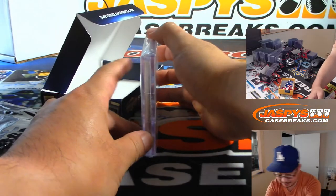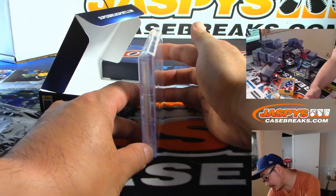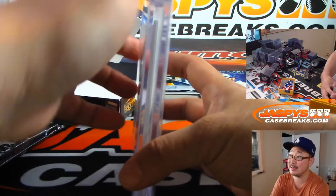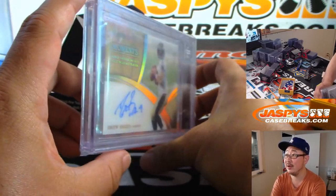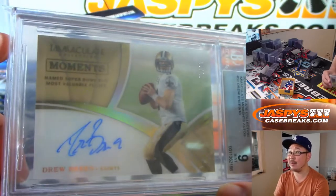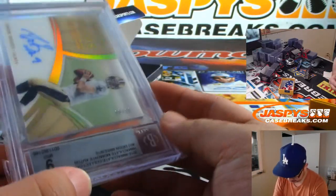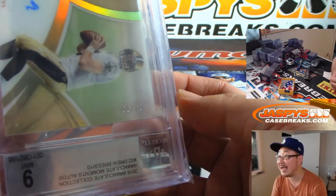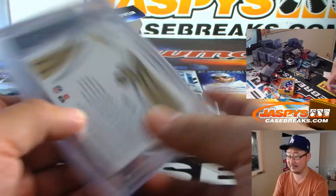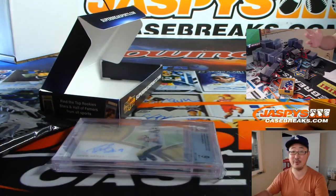We've got a graded card — it looks like a nine and a nine. Trying to figure out what sport it is. Football. It's Drew Brees. Nice. Immaculate Moments autograph, and that is numbered out of ten. There you go — eight out of ten on that Drew Brees, and it's graded a nine. That goes to George with the letter B. No one-of-one in here, ladies and gentlemen, and so the progressive continues.